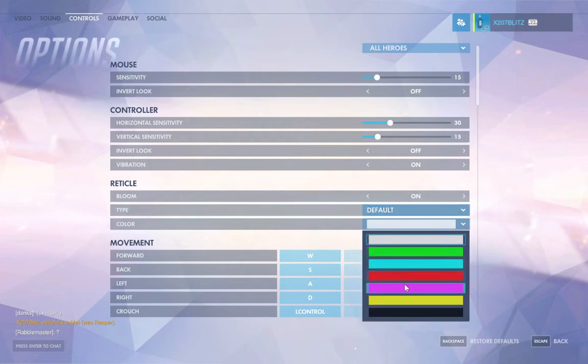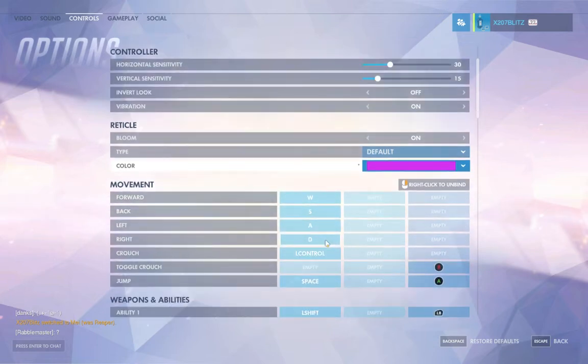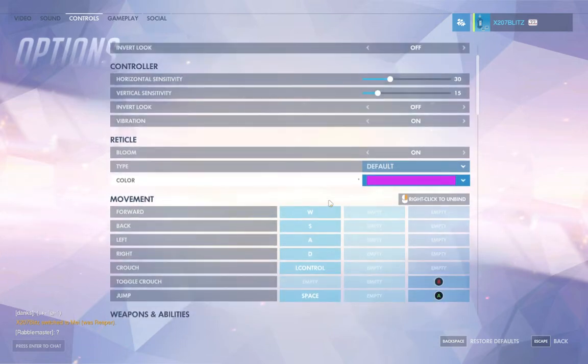The next thing is color. I personally try to go with something that I know I'll be able to pick out, and you want to be able to see it against all backgrounds on all maps. Pink is usually going to be my choice.